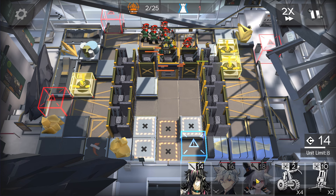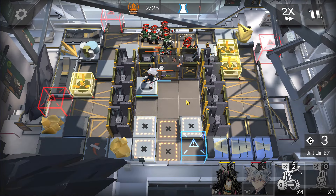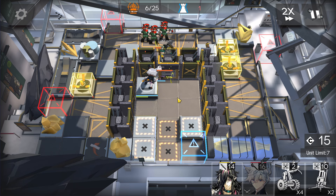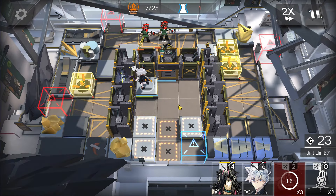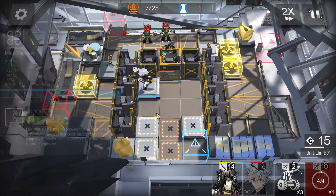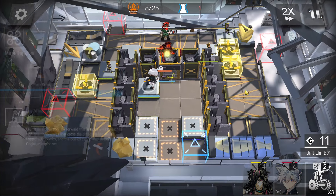Deploy caster here facing top side to kill these enemies. Reinforce the wall again before it dies. Then mine deployer here facing bottom side, and then mine deployer here facing bottom side as well.